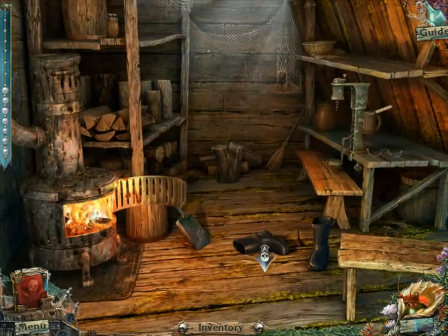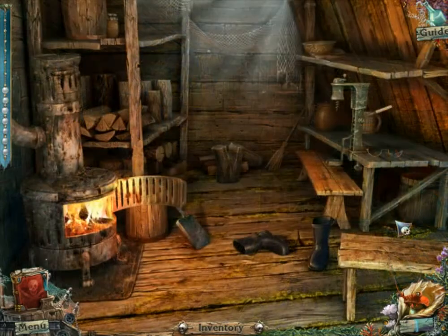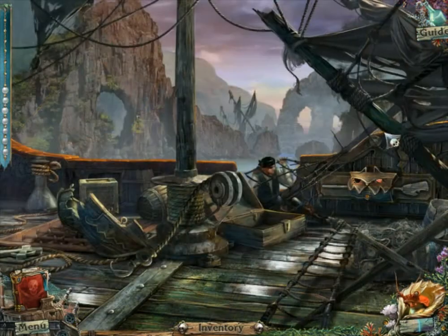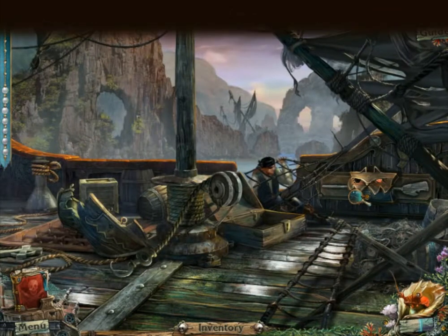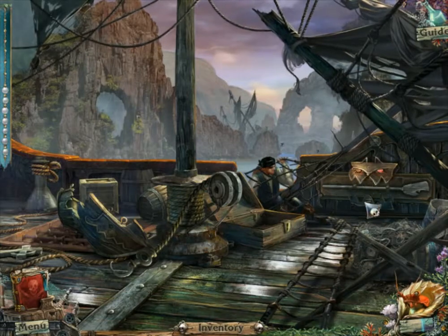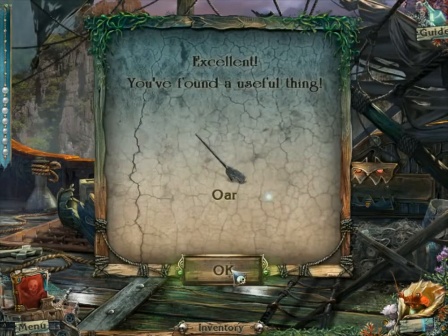I need to use the eye for something in particular. I have to take care of this thing. The missing fragment is the eye. The ore.